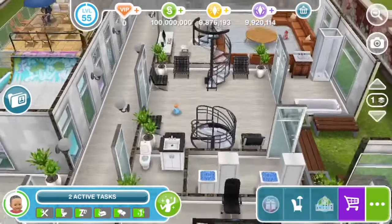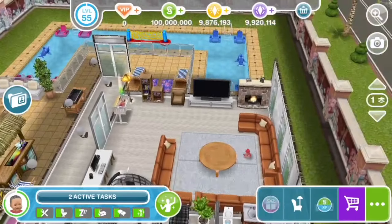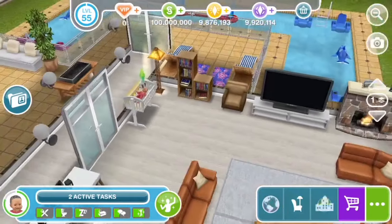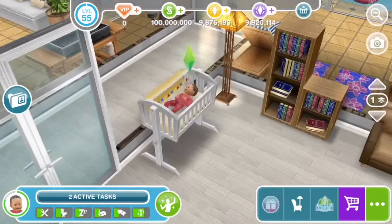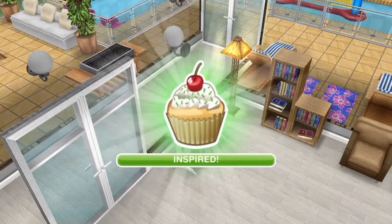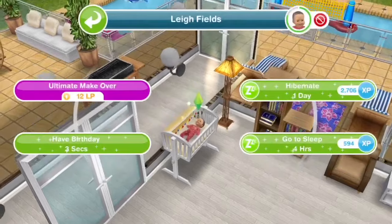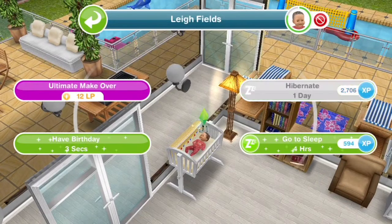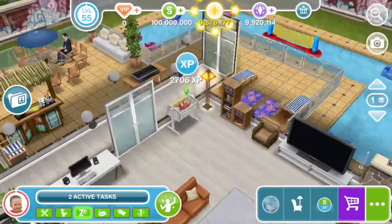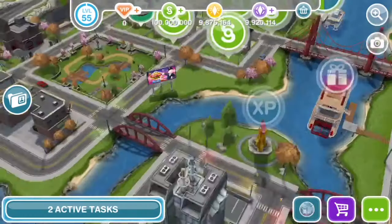For the XP stage, you need an infant and a baby cot — so if you haven't done the Two and a Half Sims quest, go ahead and do it. Tap on your infant while they're in the cot, then tap on the infant again. You can make them inspired, which gives you more XP. If they're inspired you get 2,706 XP straight away. This is a good way of leveling up quickly.